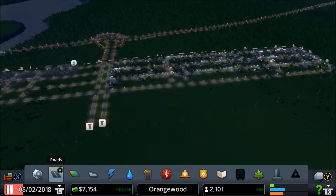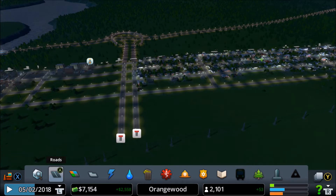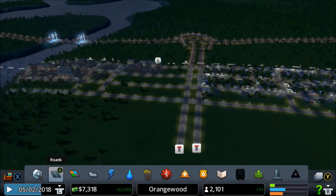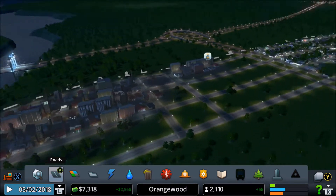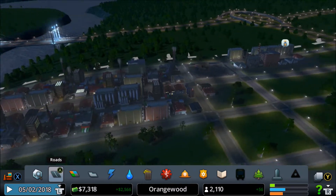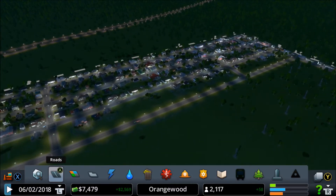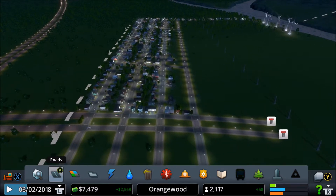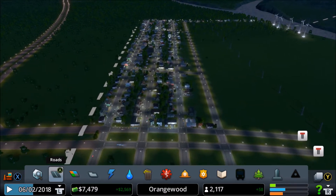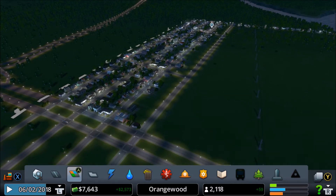Let's press fast forward. So last part, what did we do? We started expanding a little bit of industry and expanding our suburban area. Maybe it's going to be like a little city here, but for right now this is going to be like a pretty big suburban area.